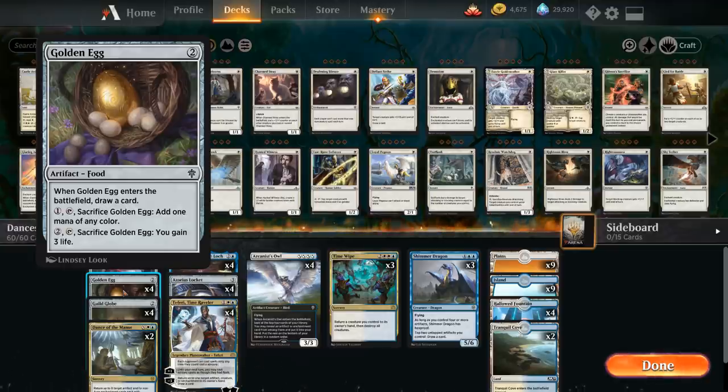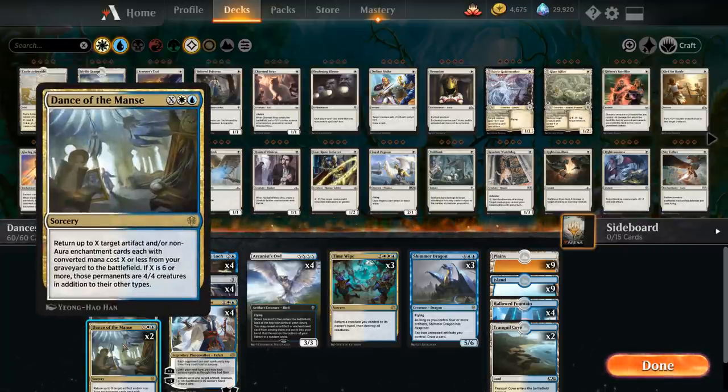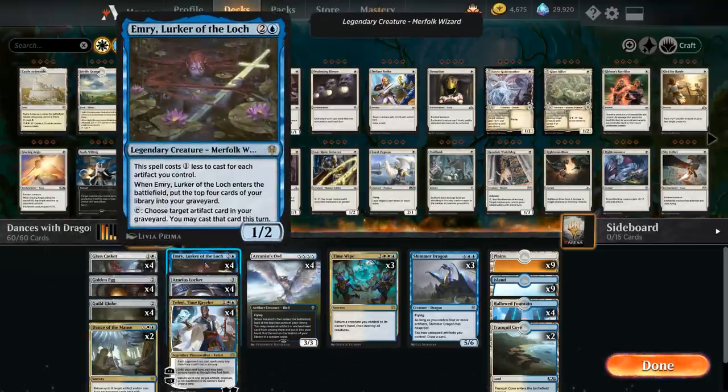We have four copies of Golden Egg, which draws a card when it enters the battlefield, and we can sacrifice it to gain life or add mana on the turn we cast a big Dance of the Manse. We also have four copies of Guild Globe, very similar to Golden Egg though without the life gain option. We have two copies of Dance of the Manse — usually one is enough to win, but we include two since we risk milling one over with Emry, Lurker of the Loch. Emry is a legendary creature that costs one mana less for each artifact we control, often castable for a single blue mana.